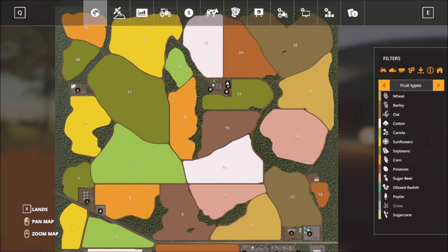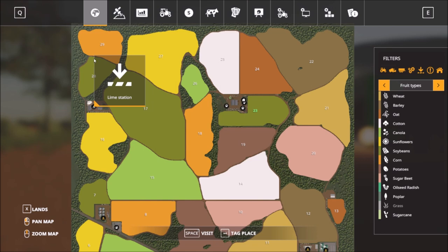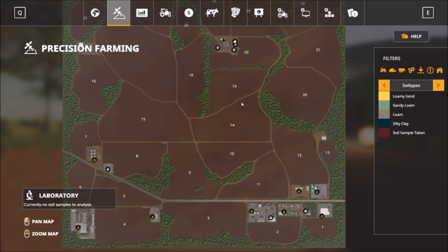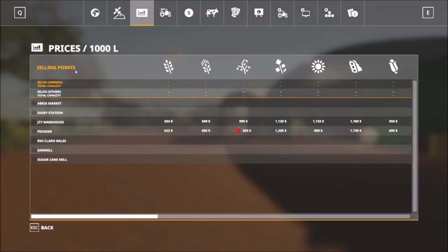From the main farm, I'll take the dirt road and head around to the lime station, then head south and visit the sell points down south, come back via the barn, and in the middle we have some forestry patches on the map as well. Most of the sell points are down south. It's also precision farming ready and seasons ready.